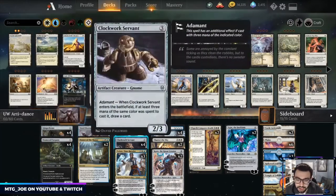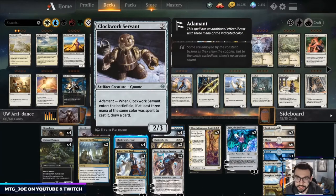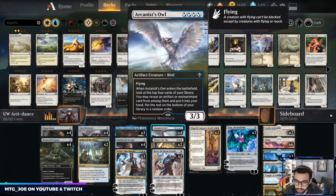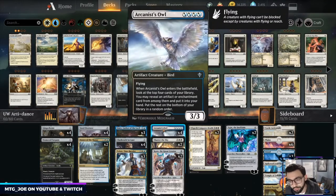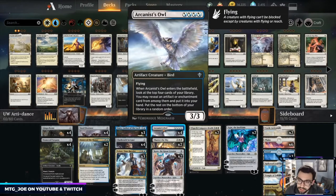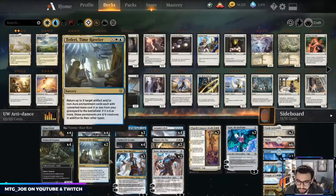Then we have Emry, that fills our yard as well as allows us to recast any of these that die. One interesting inclusion is Clockwork Servant: with adamant, if you pay three of the same color it gets to draw a card, so it's kind of a cycler. We also have Arcanist Owl — another way to get card advantage, allows you to dig deeper into your library, and can pull out almost the entirety of the deck, so you're almost always guaranteed a hit. It itself is an artifact and can receive counters.